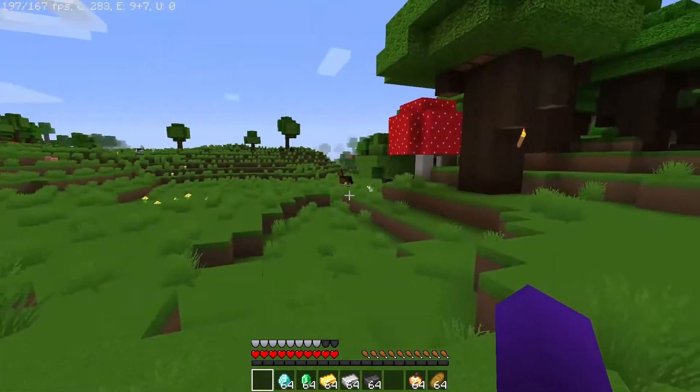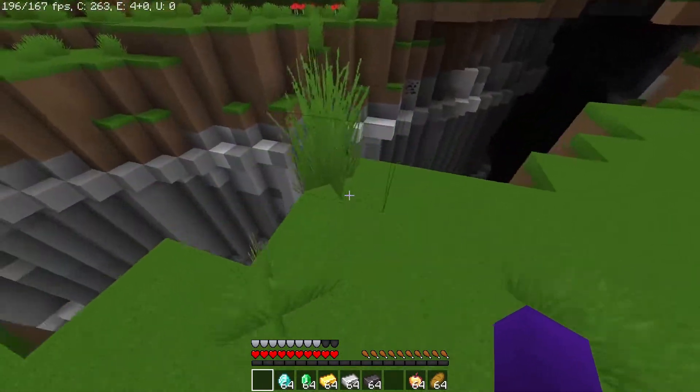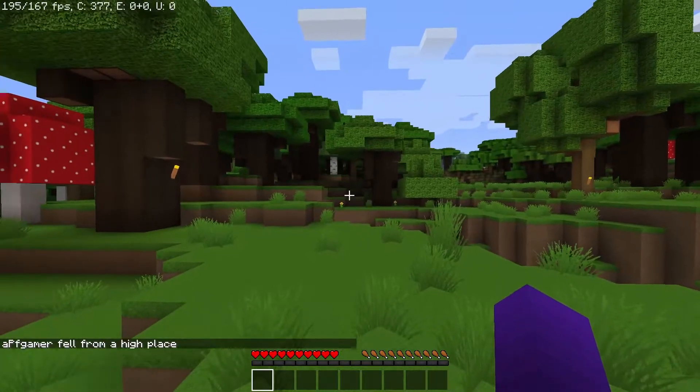So right now, I have the Keep Inventory Rule disabled, or what Minecraft has it defaulted to. So if I just yeet myself off this cliff right here, you're going to see that my stuff has just been thrown everywhere, even into the lava.